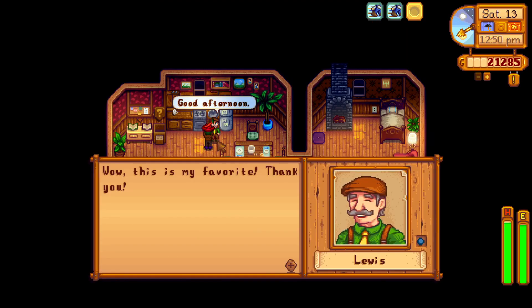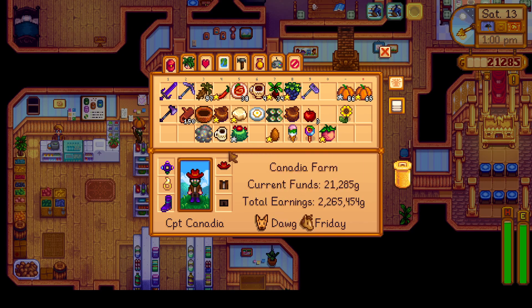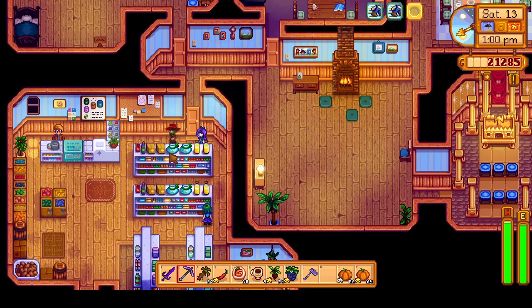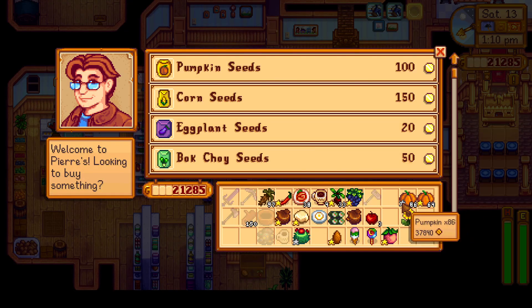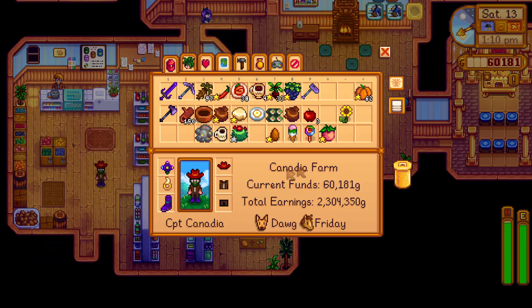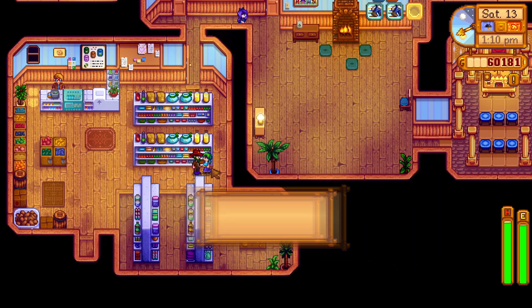We're going to quickly check if anybody's in the museum — there is nobody — and then head on to Louis to give him a gift. Then we'll head on to Pierre's shop, the most important stop of the day, to give Abigail her birthday gift. We have a gold star quality pumpkin for her, but what would have been even better is an iridium quality pufferfish, which is quite difficult — possible, but very difficult since pufferfish are hard to get a perfect catch on. We're going to sell some pumpkins to Pierre and then give Caroline a gift. Unfortunately we don't have very many summer spangles, so I want to make sure I save one for her birthday, as it's much more effective to give the best quality gift on birthdays.